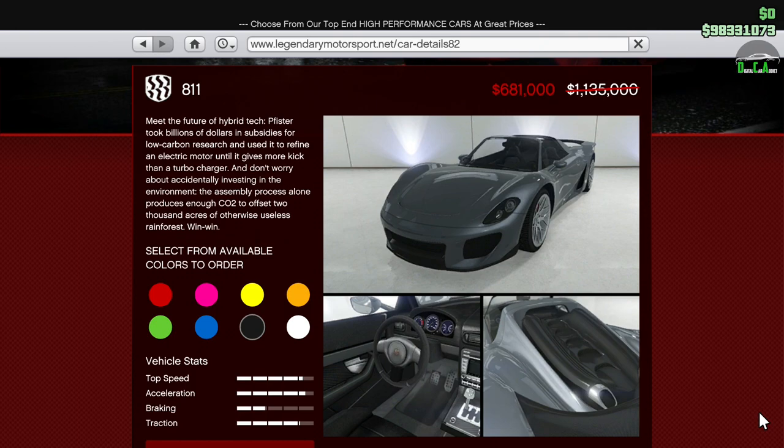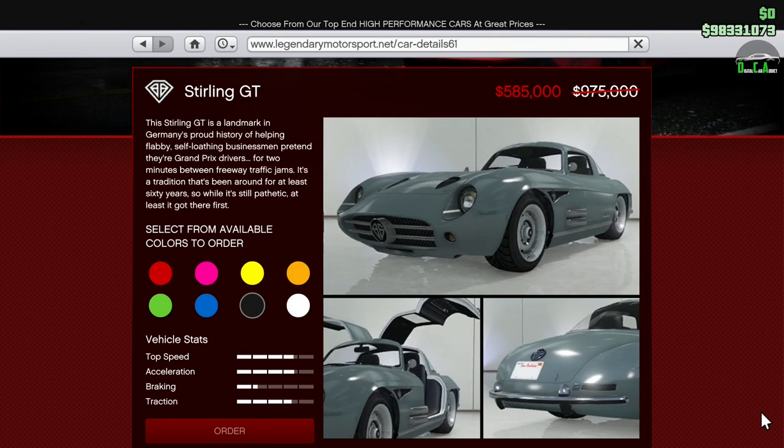We have 40% off the 811. This car is in the supercar class and currently still holds the highest top speed record in that class on highway surfaces, but unfortunately the 811 has pretty awful handling. The best way I can describe it is that it handles almost like a muscle car — it's a very strange driving experience. The Deveste Eight in comparison is only one mile per hour slower in top speed and the handling is way better.